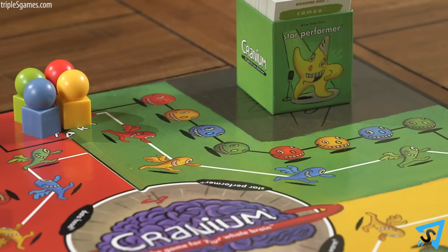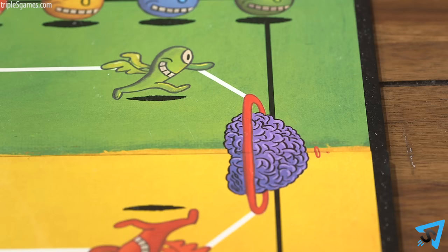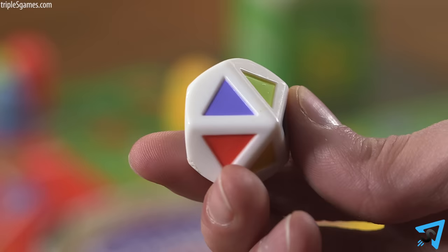If you complete your first card successfully, roll and move clockwise along the inside fast track to the next color you rolled. If you are unsuccessful on your first card on a Planet Cranium, you stay put, and once you are successful, you roll and move on the outer track. You must always stop on a Planet Cranium, even if your roll would take you further.